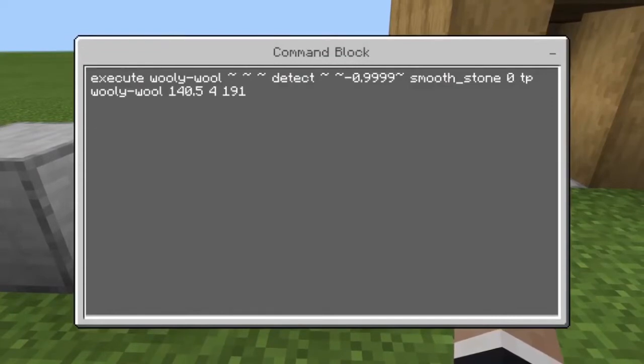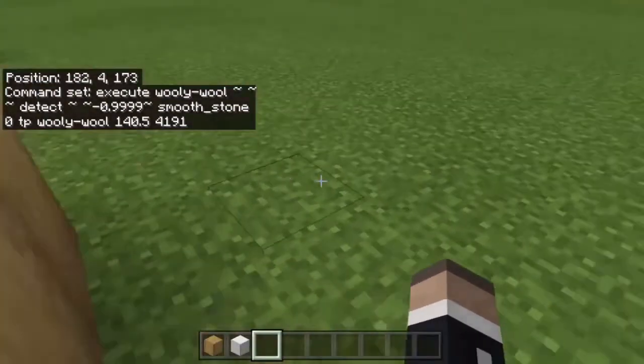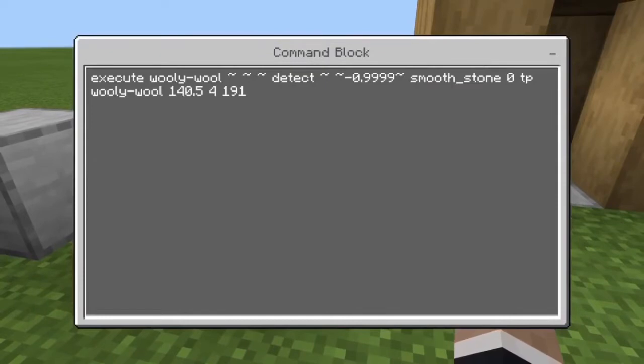This is the command you want. You can use any block - I use smooth stone because it's the easiest to remember how to type. In a command block you must have that underscore or it won't work, and it has to be typed in exactly like this. If you don't put a space, it won't work - you must have a space. The coordinates can be anything, but you must have 'execute' and your gamer tag, or if you're in a single player world you can do the at sign like this.